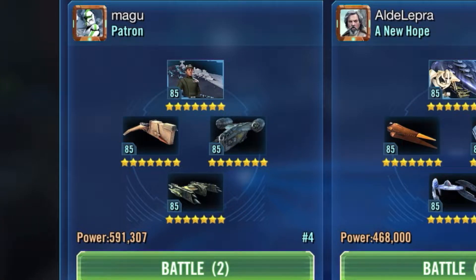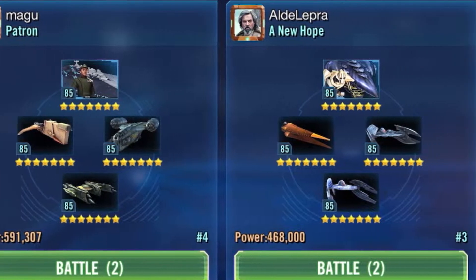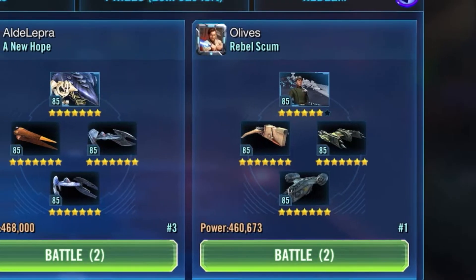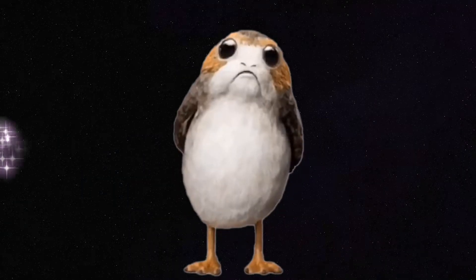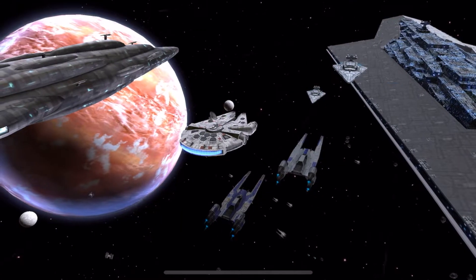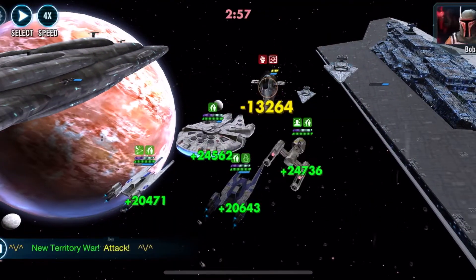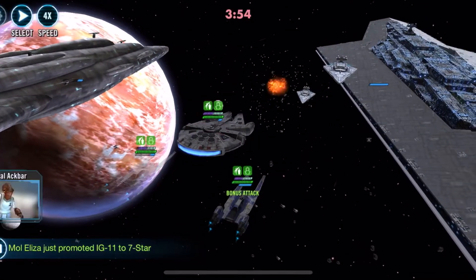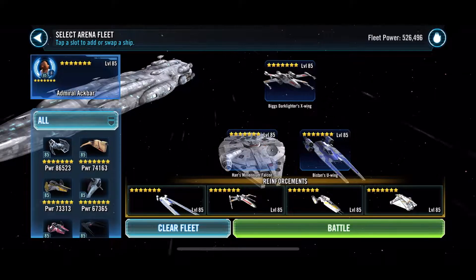What does a 591,000 power fleet Executor led by four Relic 8 pilots and this 460,000 power six-star Executor fleet have in common? The answer is I've beaten them both three times and lost twice. This video is to share my day three experiences and thoughts about taking on Executor with the rebel fleet.